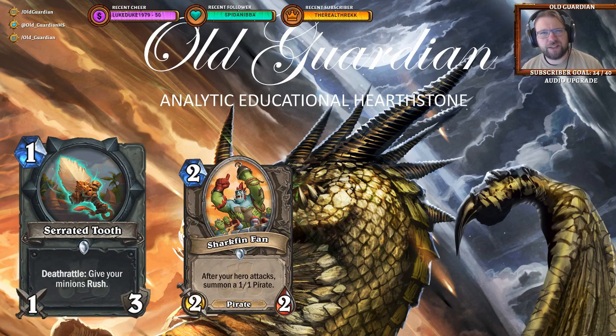The new Rogue weapon, on the other hand, is looking pretty interesting: Serrated Tooth, a 1-mana 1/3 weapon with a deathrattle to give your minions Rush. This might see play in something like a Pirate Rogue — you could play Serrated Tooth on 1, Sharkfin Fan on 2, attack and summon some pirates, and after a couple of attacks prepare for a turn where you play a pirate with Rush, like Ticket Scalper, which will draw cards when it has Rush. Definitely a playable card, and it allows you to have a weapon on 1 for a Rogue even if you're not playing Even Rogue.